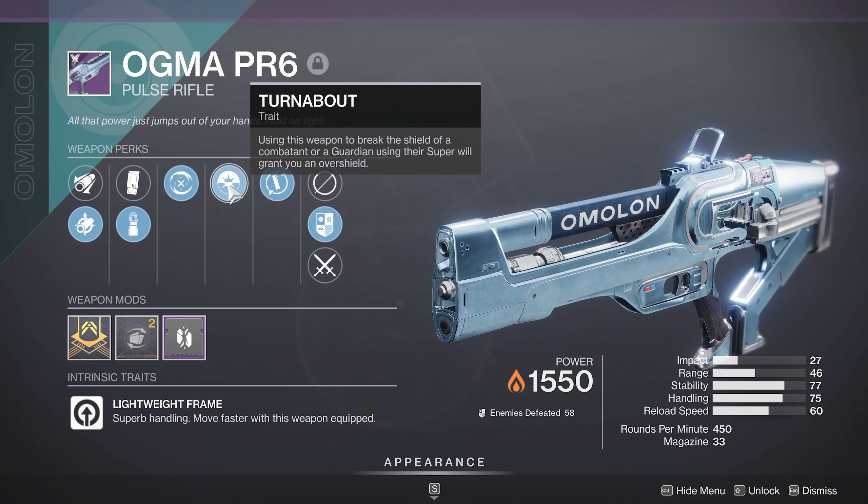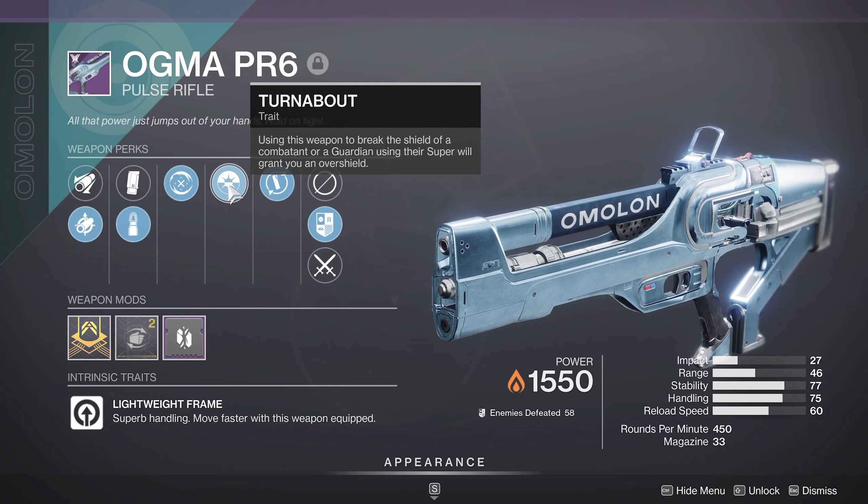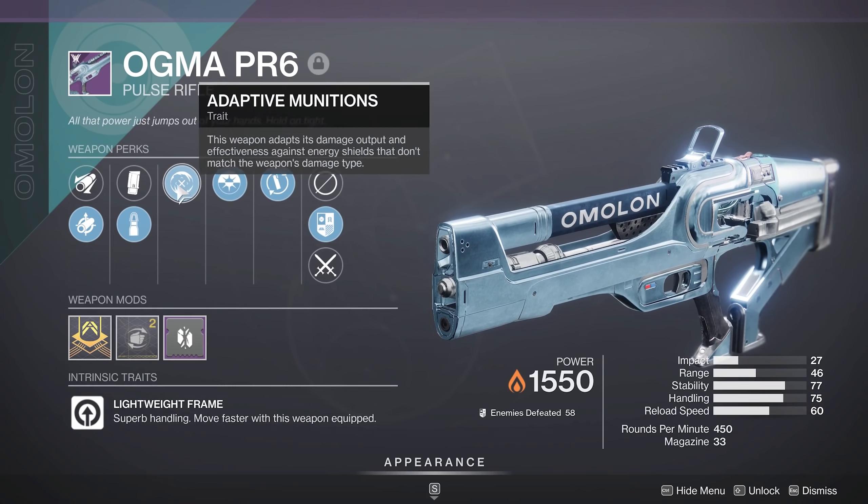The other thing this one has is Turnabout. Using this weapon to break a shield of a combatant or a Guardian with their super will grant you an overshield. So if I break a shield — and with this one it doesn't matter so much what type — if I break a shield, I'm going to get an overshield, which is just good for survivability.